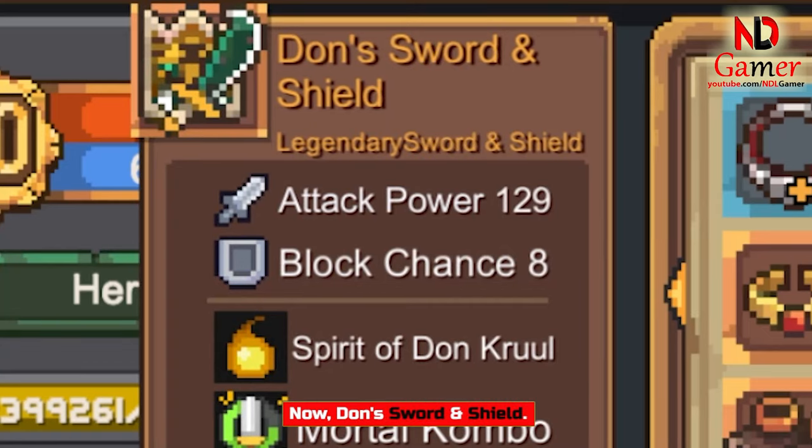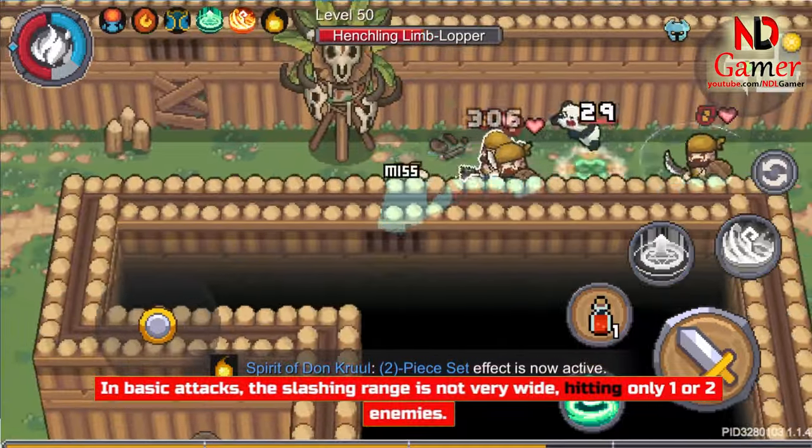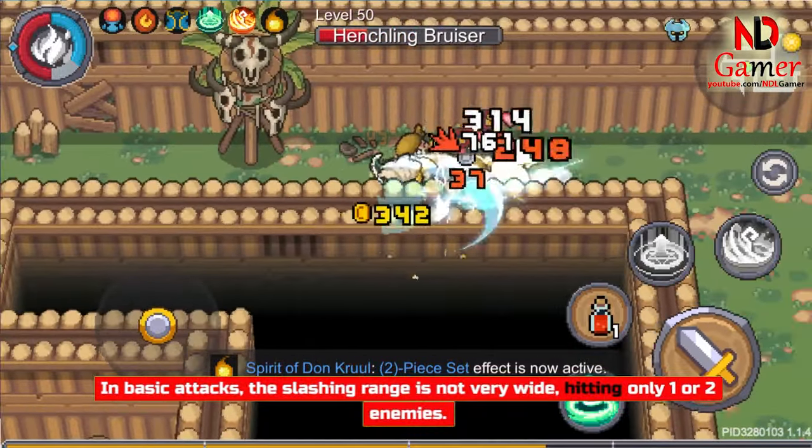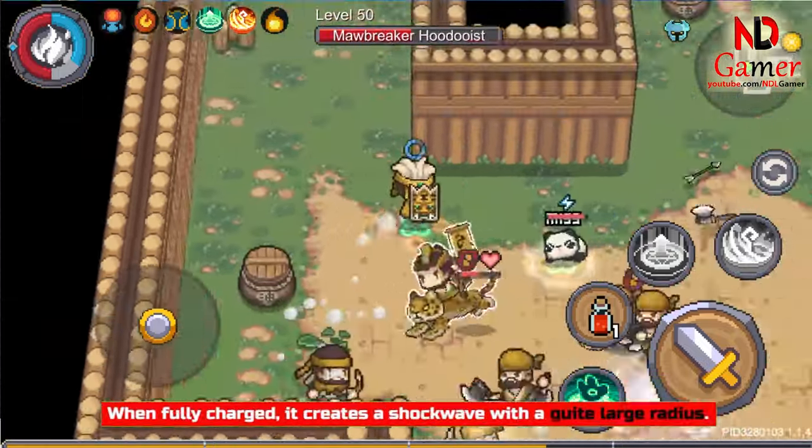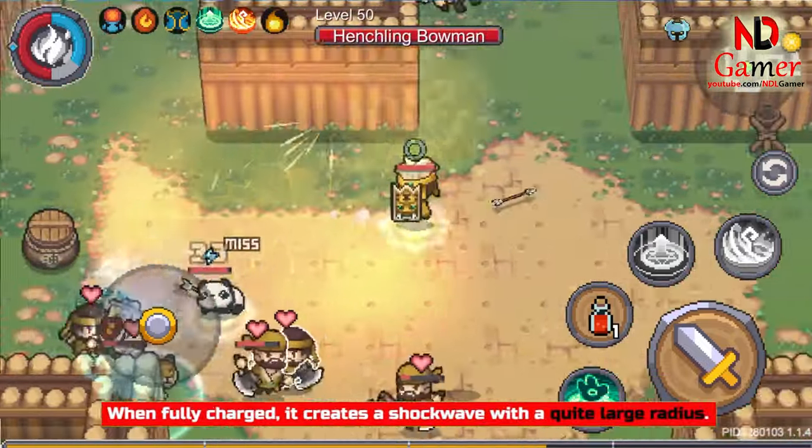Now, Don's Sword and Shield. In Basic Attacks, the slashing range is not very wide, hitting only one or two enemies. When fully charged, it creates a shockwave with a quite large radius.